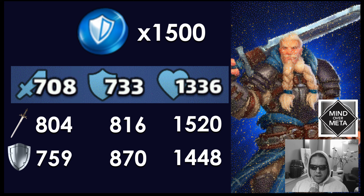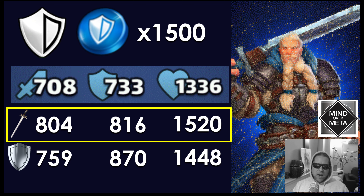If you take the sword path, his attack would be 804, his defense would be 816, and his health would be 1520. The shield path would give 759 attack, 870 defense, and 1448 health. If I were to emblem him, as a paladin I would actually take him on the sword path. Most paladins you'd want to level up would probably go the shield path, but he's a very unique hero — I'd rather lean into his attack and health rather than count on his defense too much, because he's not really going to be suited for a tank.